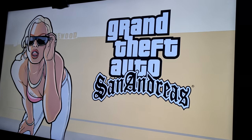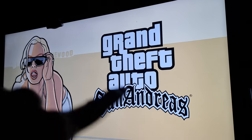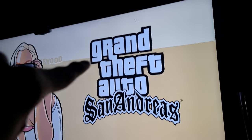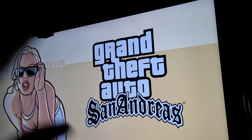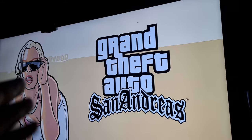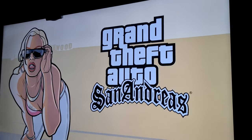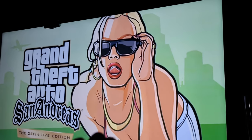This was the original loading screen. As you guys can see, it has her on the side, the Vinewood sign in the background, and the color of the screen is like a yellowish brown. And then you have the GTA San Andreas logo right there.